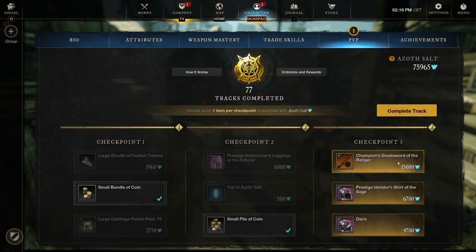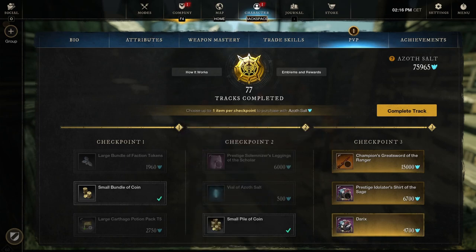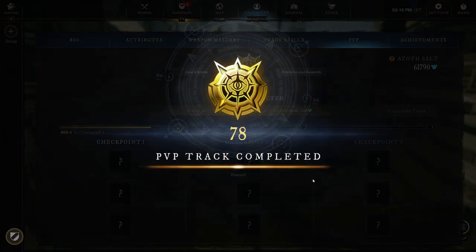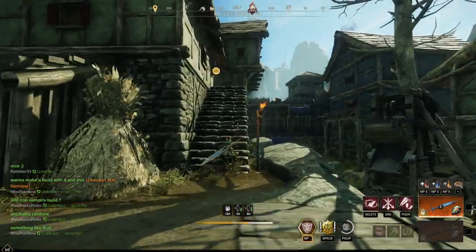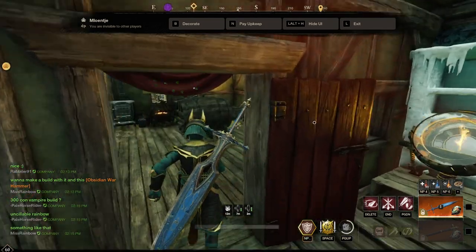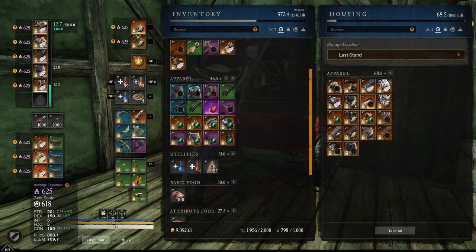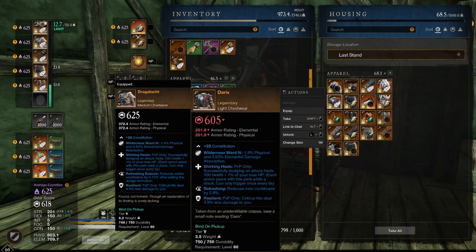Let's see what Derrick's third perk is. Derrick's was Constitution — so that's Last Stand, and then Derrick's has Shuriken Heals, Refreshing, and Resilient. It's actually not a bad chest piece, but it's light. For a light loadout you'd want medium pants, so those other pants would come in handy if you want to equip both together.